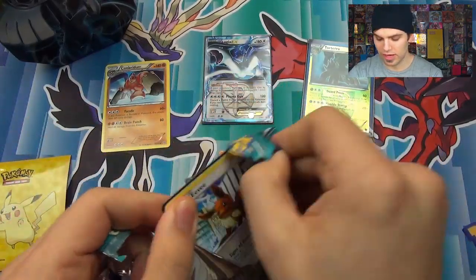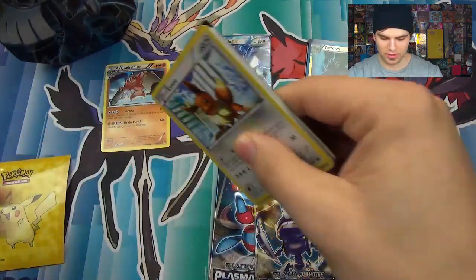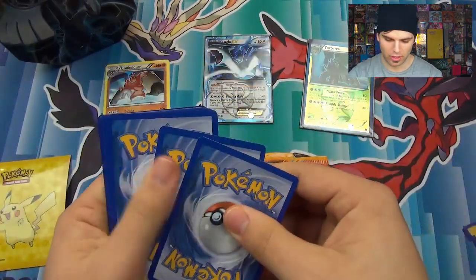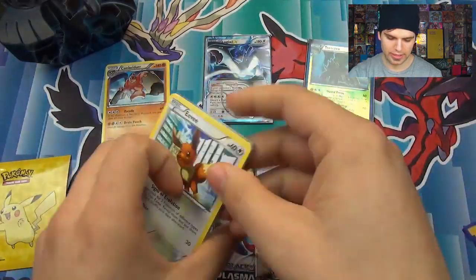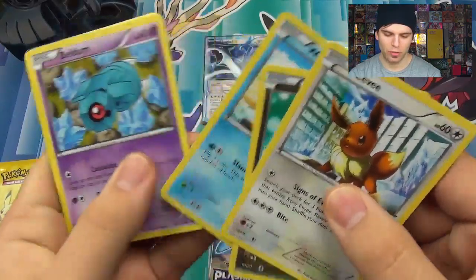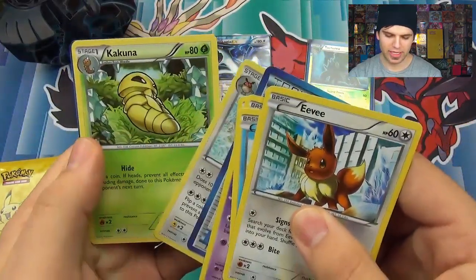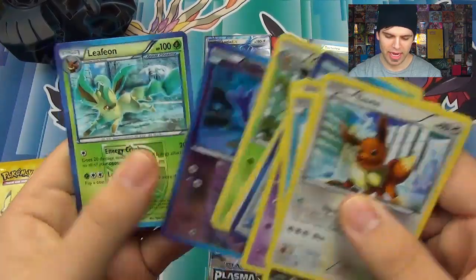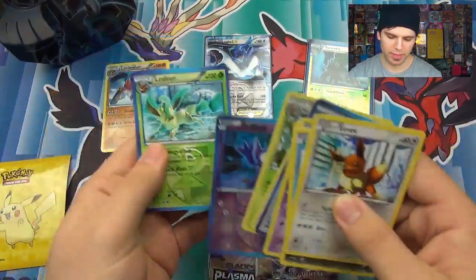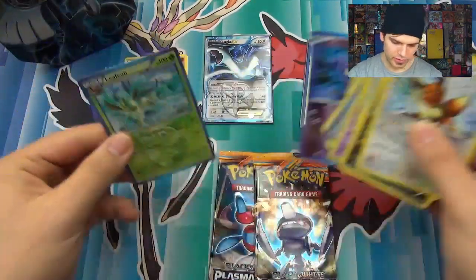Our goal is only 4 packs and ultra rares are 1 out of 6, so gold is definitely one of those — or a normal holo rare. At least Eevee, Signs of Evolution, Dratini, Whirlipede, Beldum, Ponyard, Team Plasma Badge, Noctowl, Kakuna, Sableye, and then Leafeon with Energy Crush and Leaf Blade. That is a reverse foil.